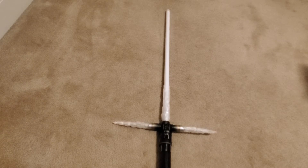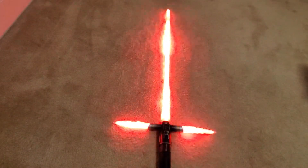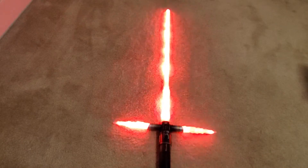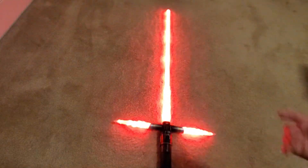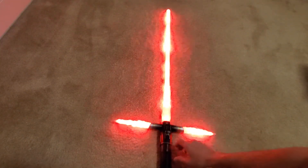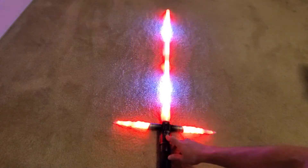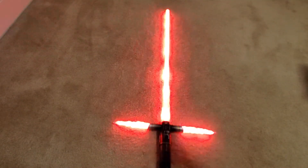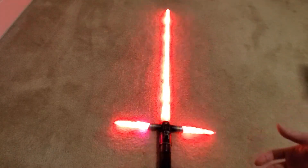With this mod, in the same preset you get a localized lockup on one trigger and the force lightning lockup on another. On my unstable style, holding the auxiliary button and doing a clash gives you the localized lockup. Holding the power button and doing a clash gives you the force lightning lockup, where lightning dances along the blade — just like the scene with Mace Windu.